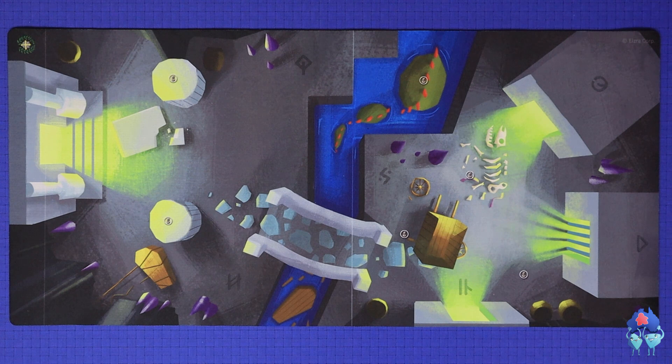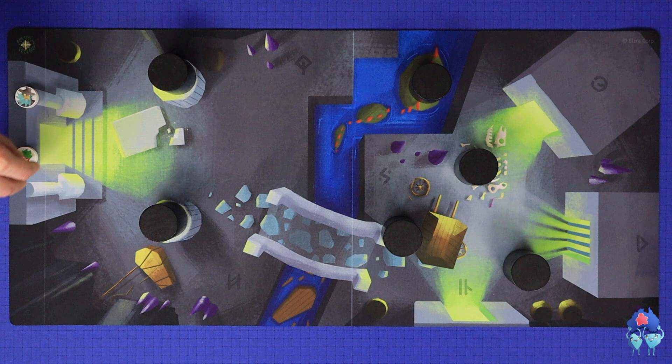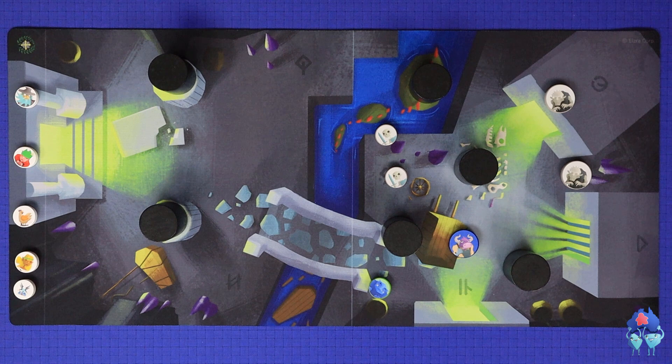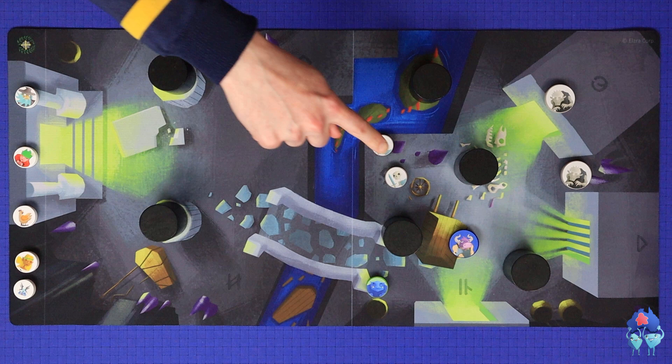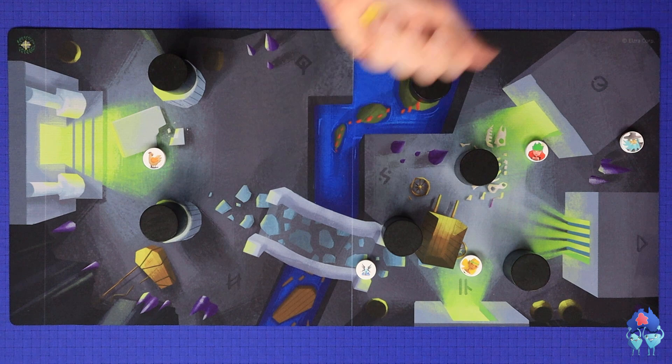Then set up the new room: take a new mat for each battle room, set the obstacles onto the obstacle spaces, the hero players place their heroes and familiars into the starting area, and the Overseer places the monsters into the monster half of the board. When choosing mats, monsters and rooms, it is the Overseer's opportunity to be thematic and tell a story. For example, there are five different classes of monster, and it can make sense to keep a class together in a certain room. Once the room is over, resolve gold as described before and move to the next room.